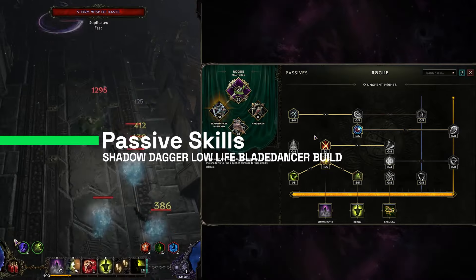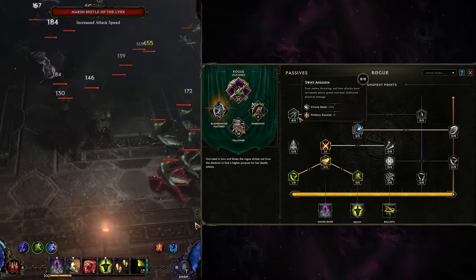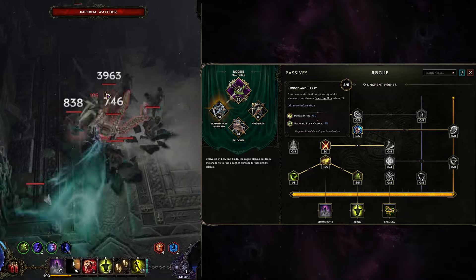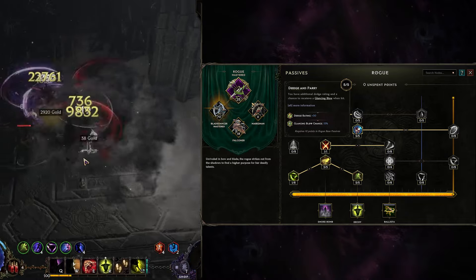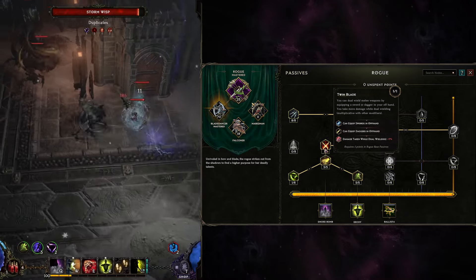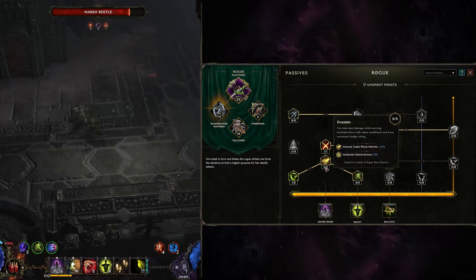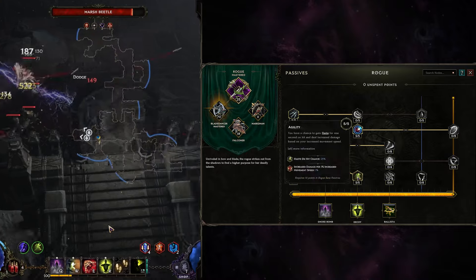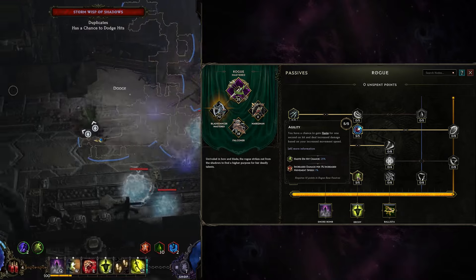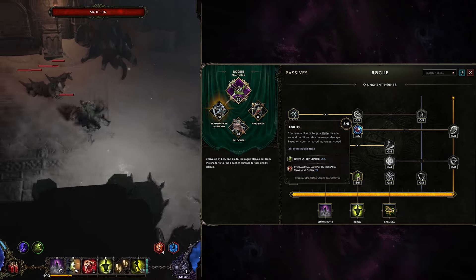Let's talk about our passive skill tree. We're starting with the Rogue — there we only need the basics. We're taking Sweet Assassin because physical damage is pretty good for Shadow Dagger. We're taking Dodge and Parry for more chances for Glancing Blow to boost our ability. We're taking Twin Blade to equip two weapons, which is pretty important. Evasion is a really good bonus — we take less damage while moving and have increased dodge rating. Agility works as well because we receive increased damage per 1% increased movement speed, which helps stack damage based on movement speed from items like boots.